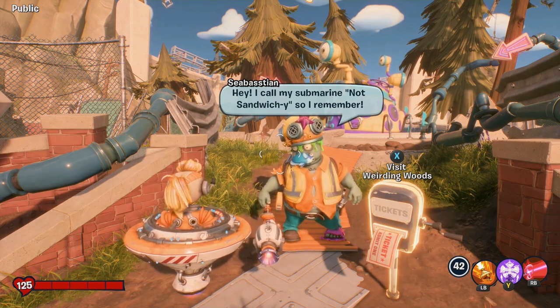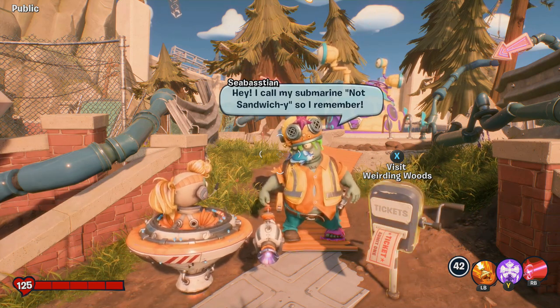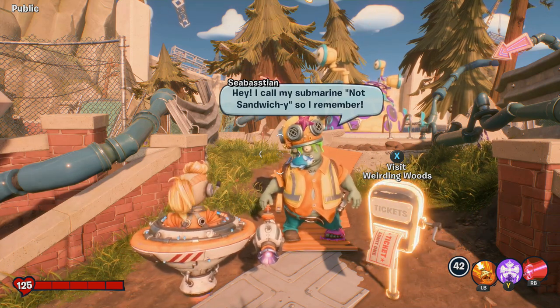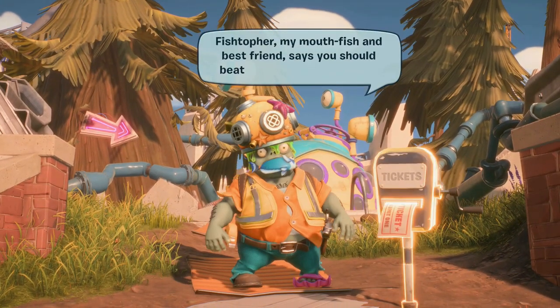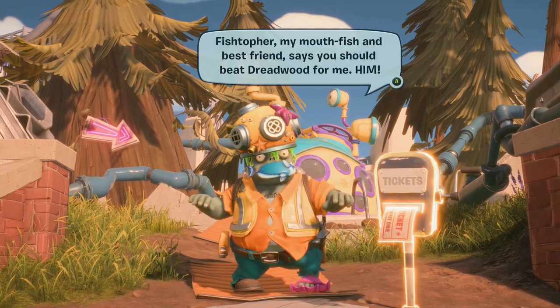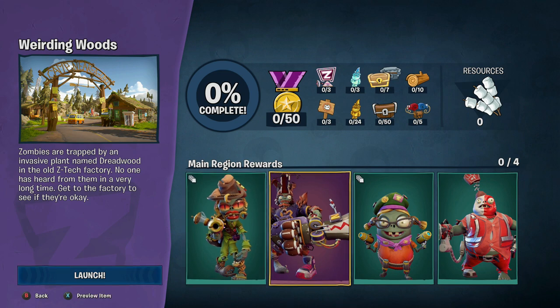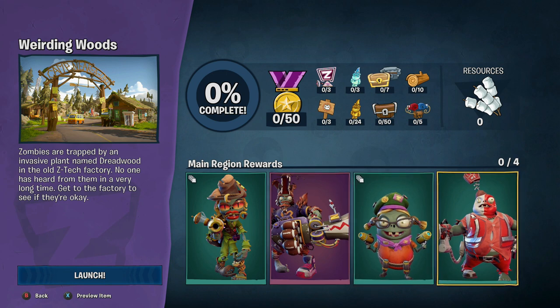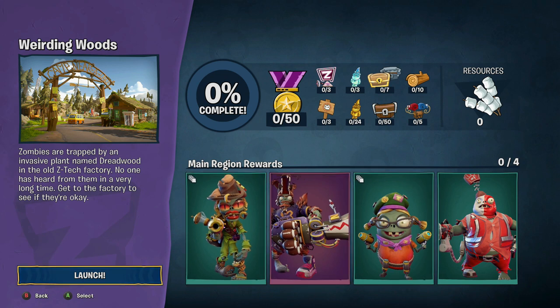Sea Bastion says: 'I call my submarine not my sandwich-y so I remember.' He doesn't make any sense — he's a zombie. Fishtofer, my mouthfish and best friend, says you should beat Dreadwood for him. Is that the big one from last time — the big oak? Is that Dreadwood? No, Dreadwood's more fiery, he's more of a mini boss. This girl looks cool — that's an imp skin.